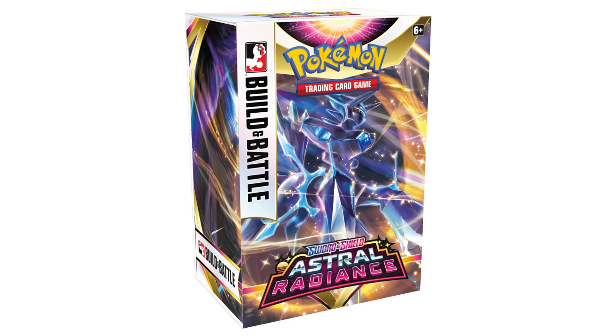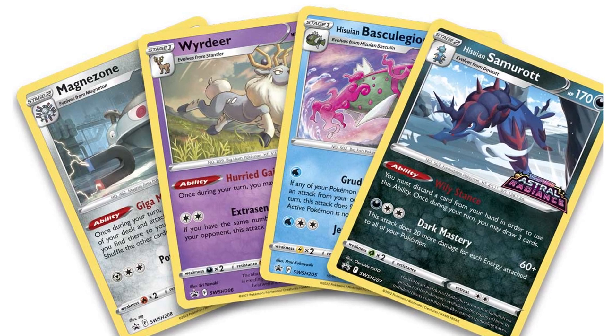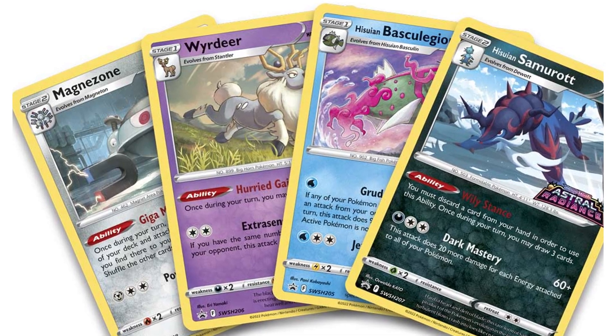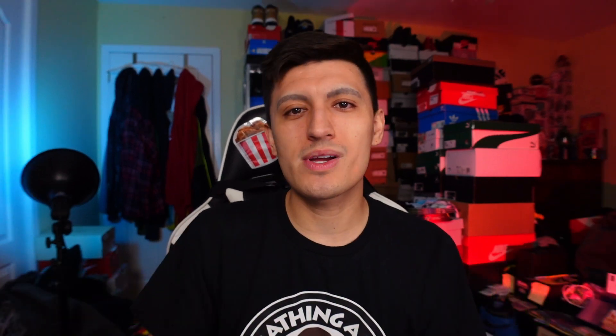The Build and Battle Kits come with four booster packs inside, plus a little mini trial deck which you're going to combine with the four booster packs you get. There is a chance at one of four different promos you can get from the Build and Battle Kits. The four promos include Hisuian Samurott, Hisuian Basculegion, Wyrdeer, and Magnezone — and they all have the Astral Radiance stamp. Also, fun fact: if you want to open up Astral Radiance early, you can attend these events. Some Build and Battle Kits you can actually buy after the tournament once it's done because they have extras left over sometimes. Just be warned there is sometimes a small premium since you're buying the cards a little bit early.